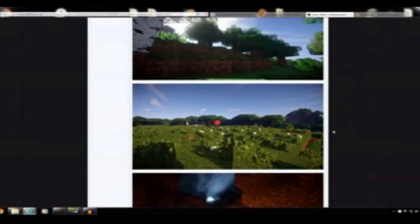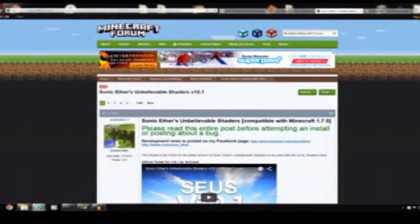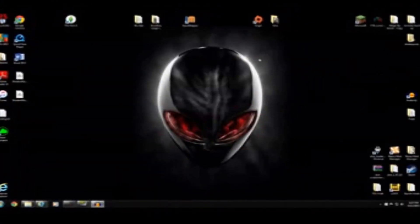The last link will be for the shader I just showed you. After you download the Shaders Mod, you can choose a bunch of different shaders — they all download the same way. I'll go ahead and link the Zeus one in the description.